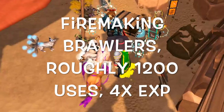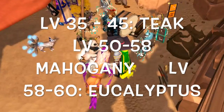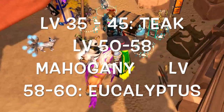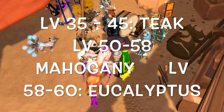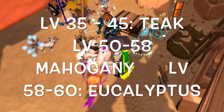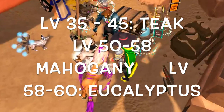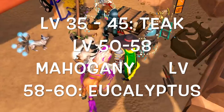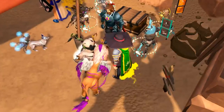Brawler gloves stack very nicely with protean logs from Treasure Hunter. The next alternative is using teak logs at level 35 to 45, mahogany at level 50 to 58, and eucalyptus logs at level 58 to 60. Doing those logs at those levels instead of what I advised earlier will be a slightly faster experience rate, but it will also cost you a little bit more money. If you want as fast as possible with AFK log burning on bonfires, these are the way to go for those levels.